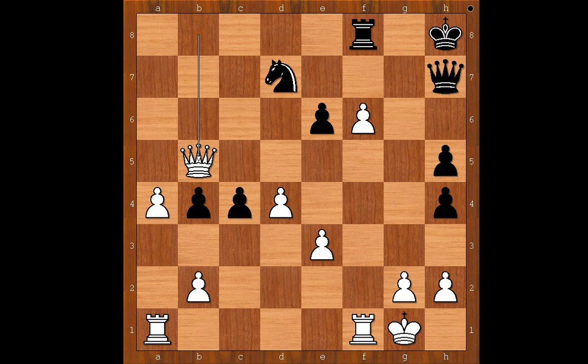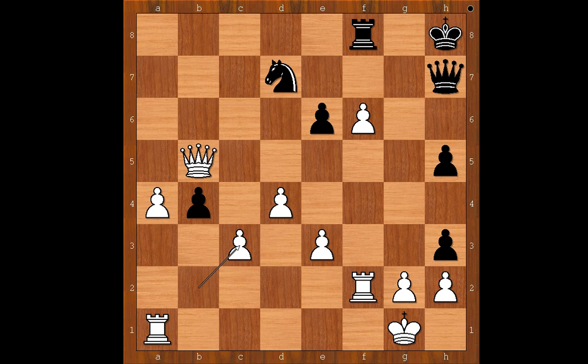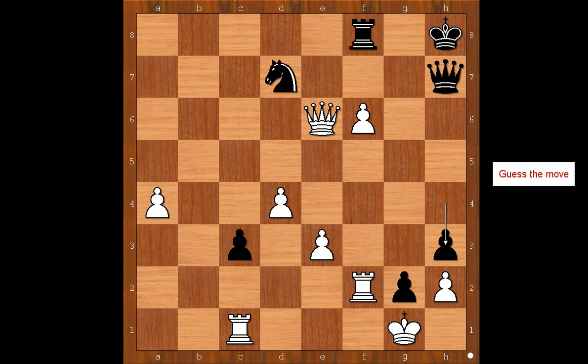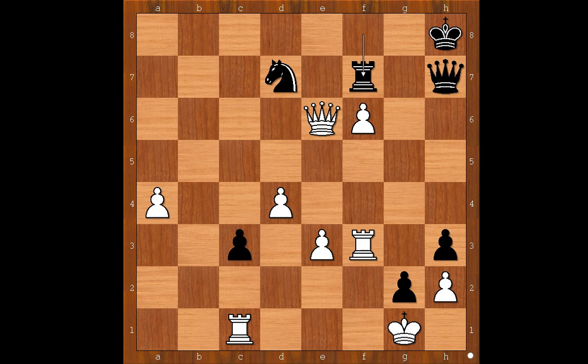h3, rook to f2, c3, b takes on c3, b takes on c3, rook to c1, h takes on g2, queen to c6, h4, queen takes pawn on e6, h3. White to move — white played a move and black resigned. The move is rook to f3. Black resigned. If something like rook to f7, then white plays the obvious rook to g3.